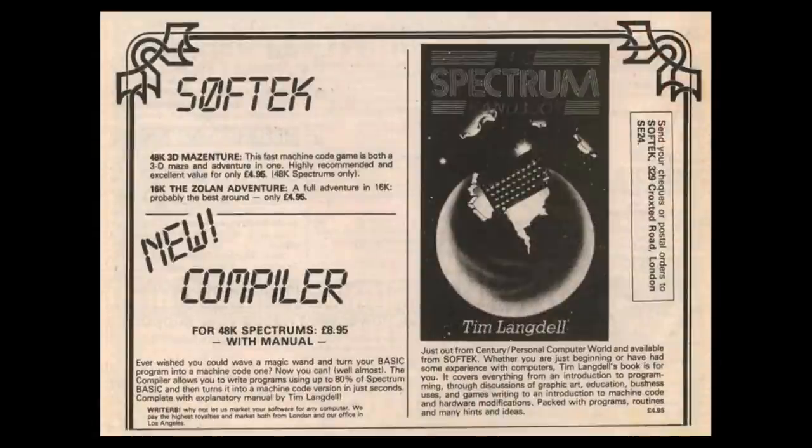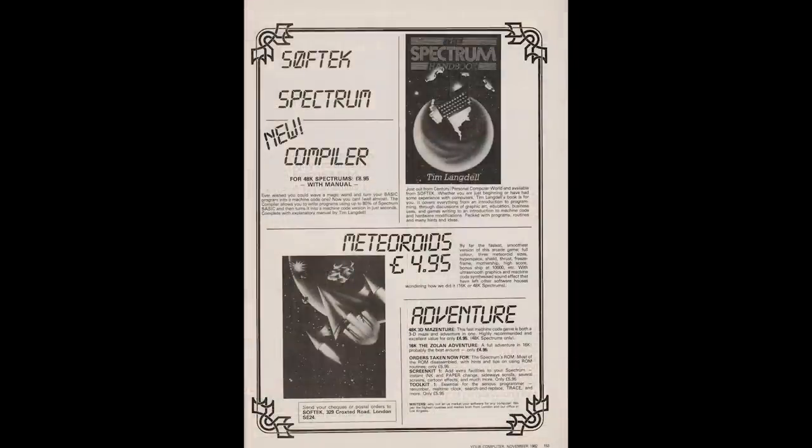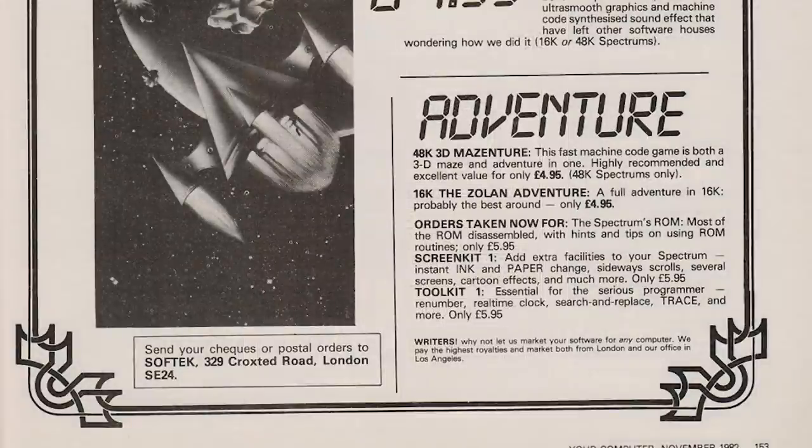In November they put out two further adverts — a smaller half-page one and a larger full-page one. The smaller one featured a game called 3D Maze Enture, billed as a fast machine code game being both a 3D maze and adventure game in one. This game is missing in action, but it may have been renamed and released in March 1983 as Dragon's Lair. The larger advert mentions a compiler promising to turn your BASIC games into machine code — I wonder why they never used it on Zolan. It also mentions programming tools ScreenKit and Toolkit, offering machine code snippets and BASIC utilities like a trace function.